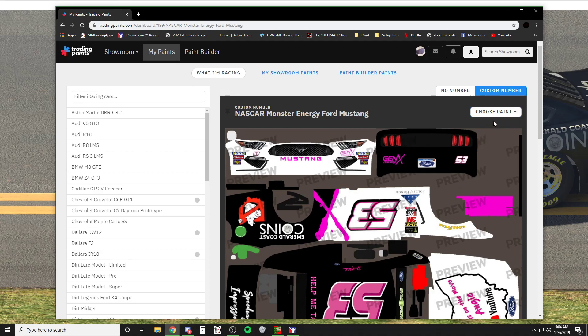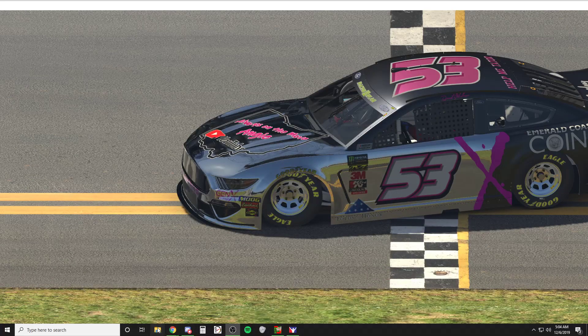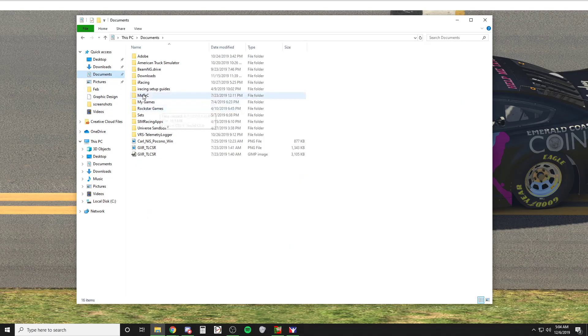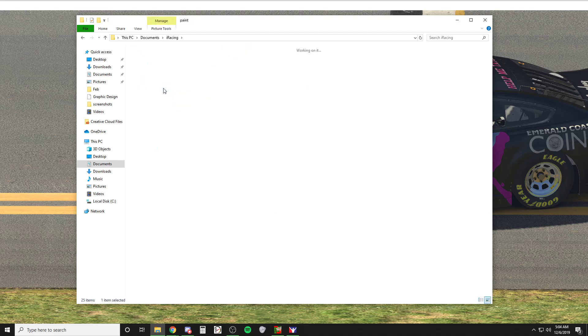I'm going to show you one more thing. This is where the files get saved on your computer in iRacing — paint, and then you have these cars. Honestly, before you do all this you should delete everyone else's car files out of the car you're working on. Like this is the Mustang for the Cup Series, saved as Ford Mustang 2019. Delete those out, start working on your paint, get everything locked in, and then when you go to export and mess with the logos, everything is just easy.